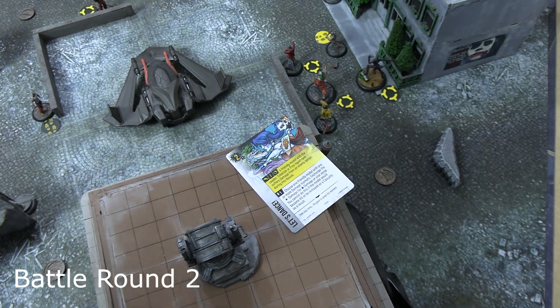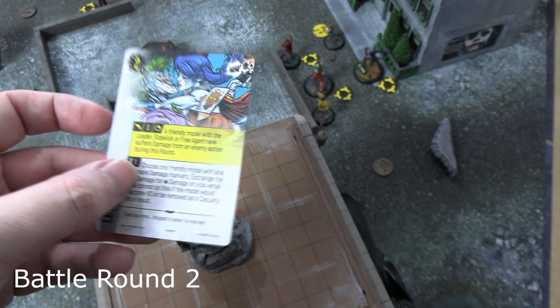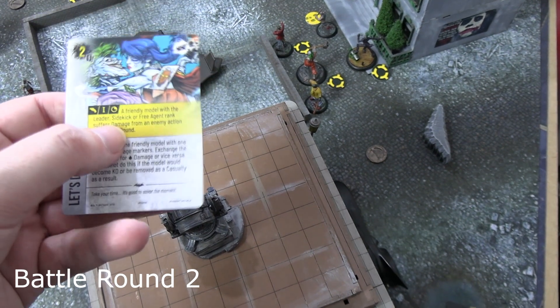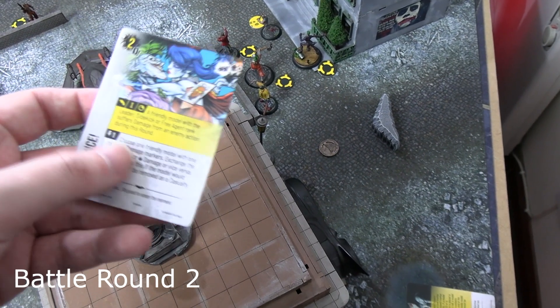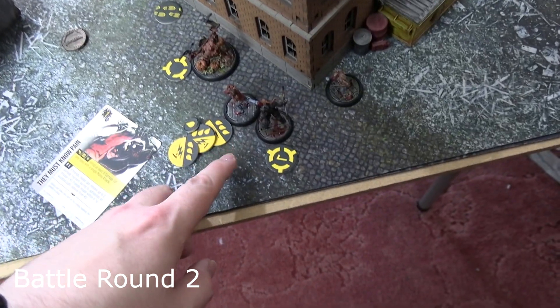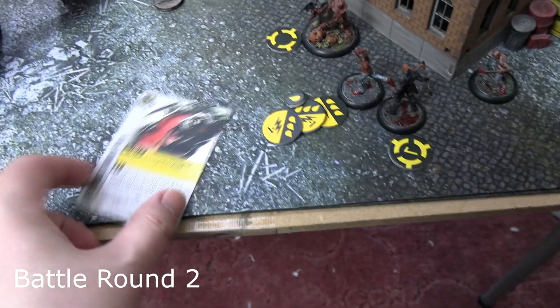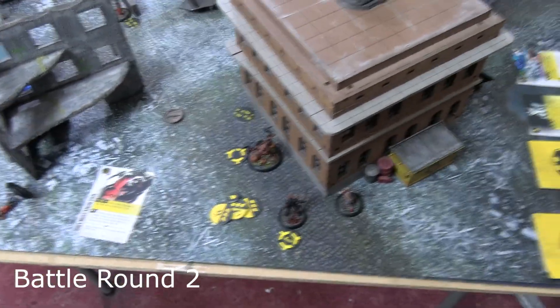As Round 2 started, Joker played a raised plan card: Let's Dance — if a friendly model with leader, psychic, or free agent rank suffers damage from an enemy action this round, it scores. So Joker, Mr. Hammer, or Deadshot getting hurt will score. Deathstroke activated first with audacity, moved over, and used his katana on the chainsaw thug for ten blood damage — triggering They Must Know Pain for inflicting at least six damage. Chainsaw thug is gone.